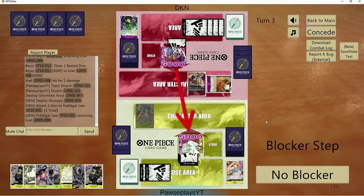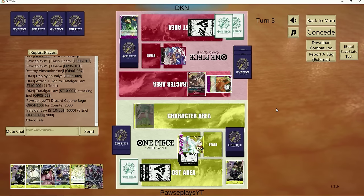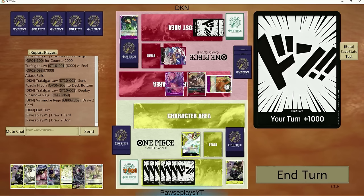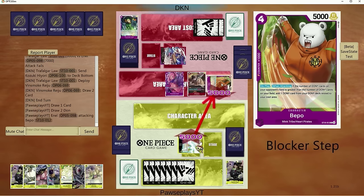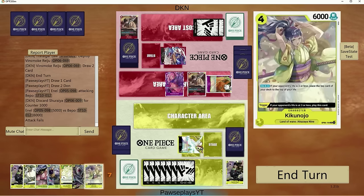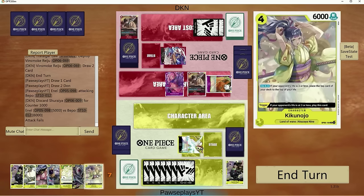There's the other problem. Let's go 6. I think we should counter out of here to be fair. So now we'll go up to 7 Dawn — we have enough to play down Enel if need be. They get to do the thing. It's looking quite spooky. Let's go 5 into Beppo to see what he wants to do. If he decides to block with Sharia, she becomes 5k. Okay, that makes me think he either has one more Sharia in hand, or that's his only counter card.